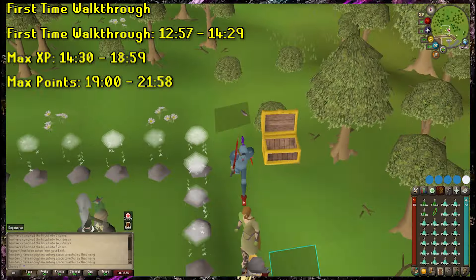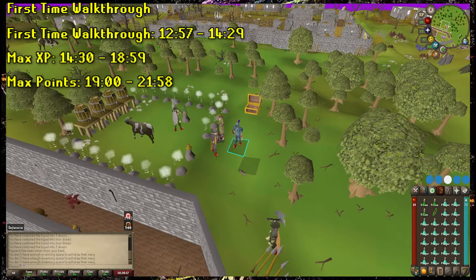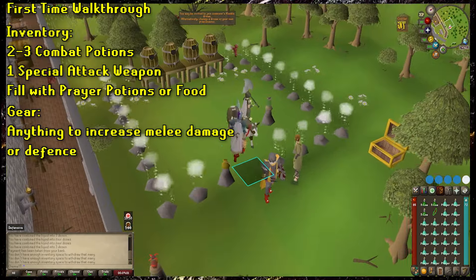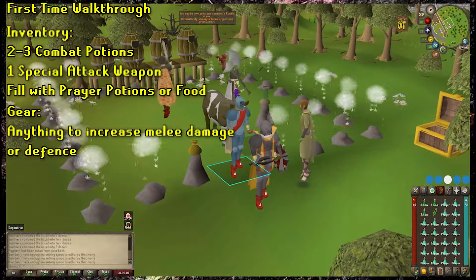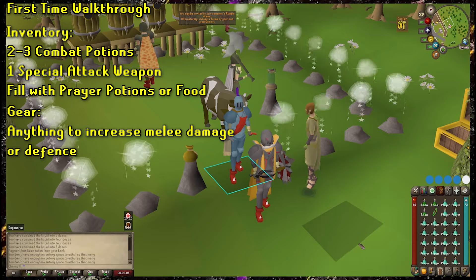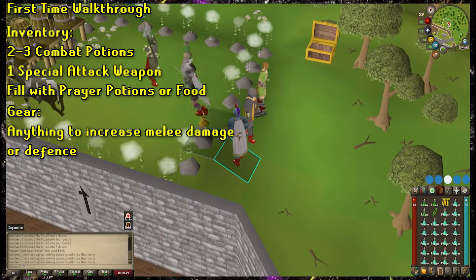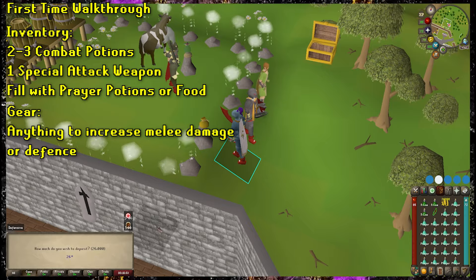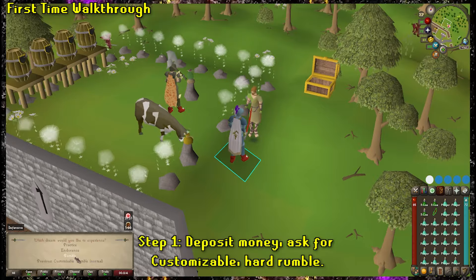Alright, now let's get to our walkthroughs. There are three total: the first timer, the max XP, and the max points. For the first timer, we've covered the inventory. Two to three combat potions, whatever you can bring to increase your attack power or accuracy, a special attack weapon if you have one, and the rest prayer potions or food. I'm going to be wearing pretty basic early to mid-level gear here with a full Rune setup, Dragon Scimitar, Dragon Defender — ol' reliable, if you will.